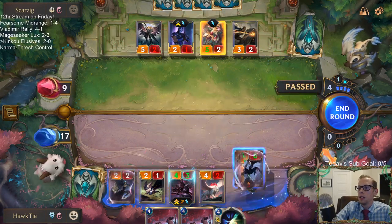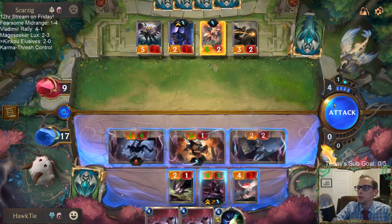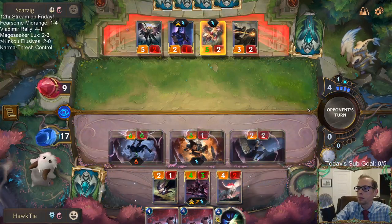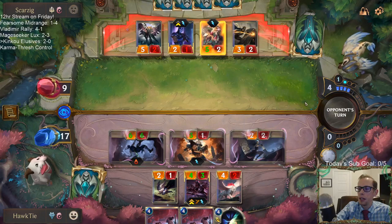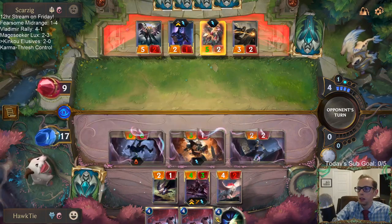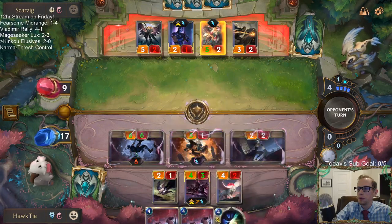They need to find an elusive blocker — which they won't have — so they need some kind of spell. I don't have Deny mana available because we had to cast our attackers.